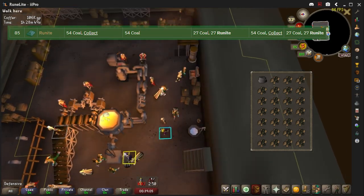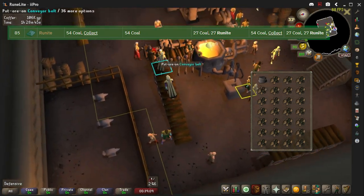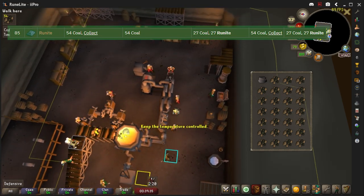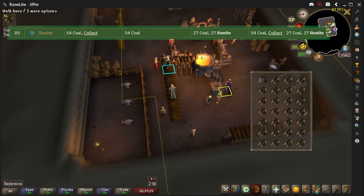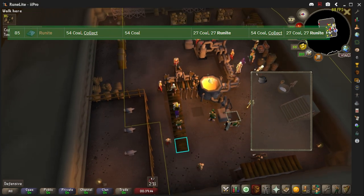You start back doing coal and coal, fill your coal bag, then a full inventory of coal again. I know that was a lot, but after a while it gets really easy — you'll start remembering the pattern. I'll put it up on screen for reference.